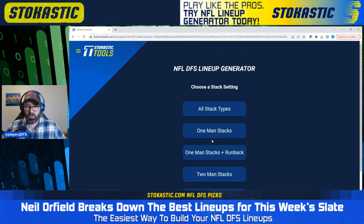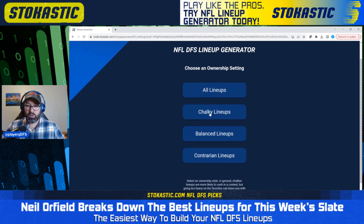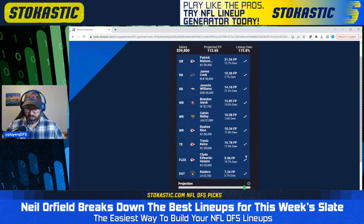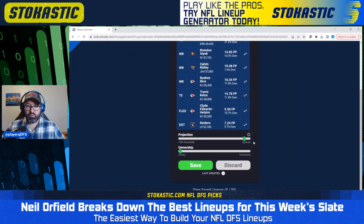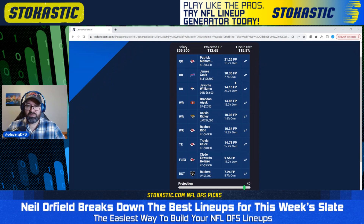I'm going to take a look at the FanDuel main slate and do all stack types. We'll get a mix of one-mans and two-mans — some will have a runback, some won't. I'm also going to do all lineup types: chalky, balanced, and contrarian. The first lineup is a Patrick Mahomes triple stack — Mahomes with Rasheed Rice, Travis Kelsey, and Clyde Edwards-Helaire. We've got James Cook as the runback from the Bills. We've also got Javante Williams, Brandon Ayuk, Calvin Ridley, and the Raiders defense. This one is on the chalky end of the spectrum, projecting for just under 113 fantasy points, 116% total ownership — a full-on game stack with the Chiefs and the Bills.